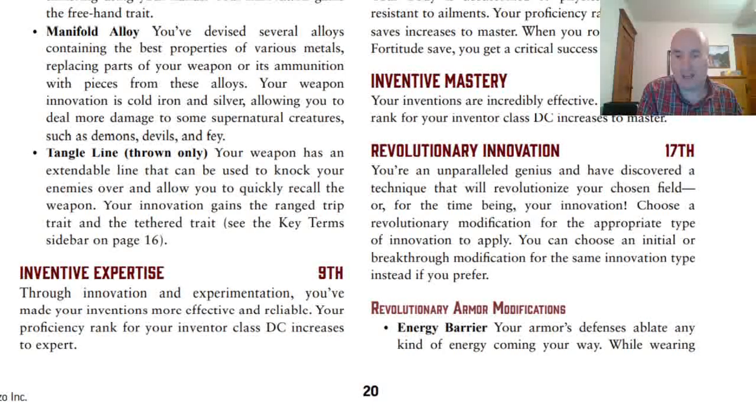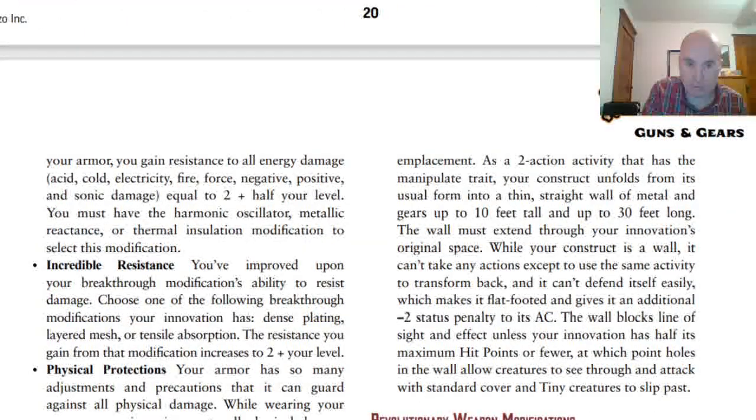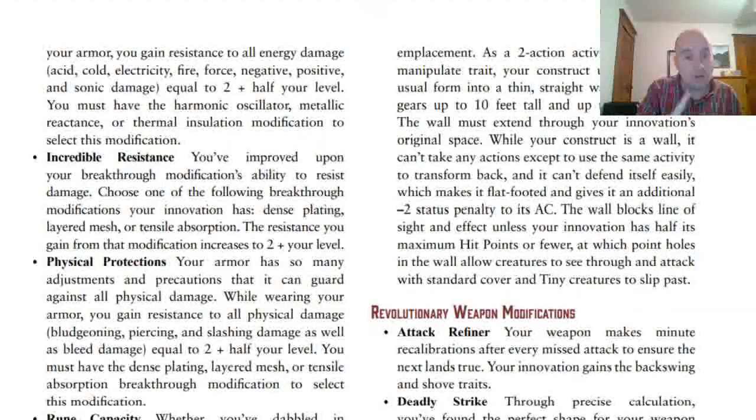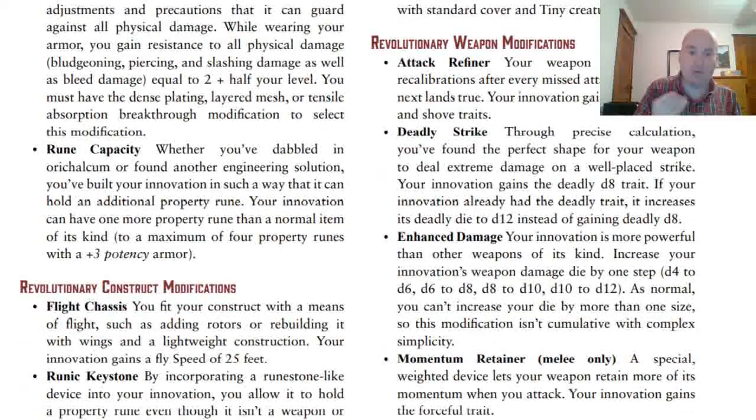At 17th level, you gain access to Revolutionary Innovation — another modification for your innovation. For armor: Energy Barrier gives resistance to all energy damage equal to 2 plus half your level while wearing your armor; you must have one initial armor modification other than Otherworldly Protection to take this. Incredible Resistance improves Dense Plating, Layered Mesh, or Tensile Absorption — whichever you pick goes up to 2 plus your level. Physical Protections gives resistance equal to 2 plus half your level to all physical damage, but requires Dense Plating, Layered Mesh, or Tensile Absorption as a breakthrough modification. Rune Capacity gives you an extra property rune slot for your armor.